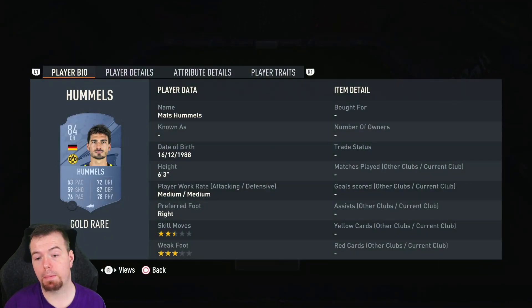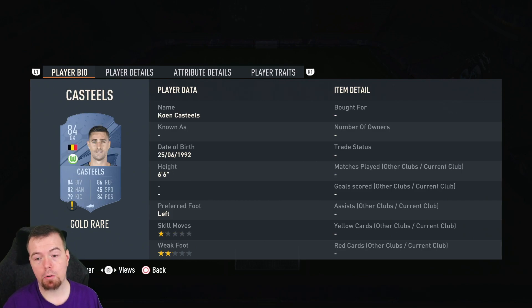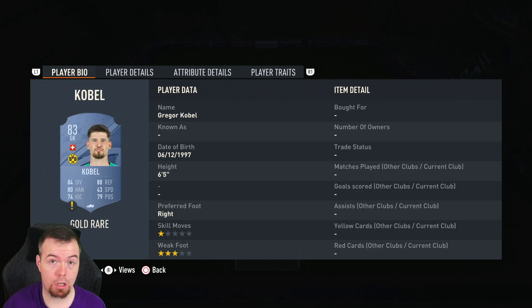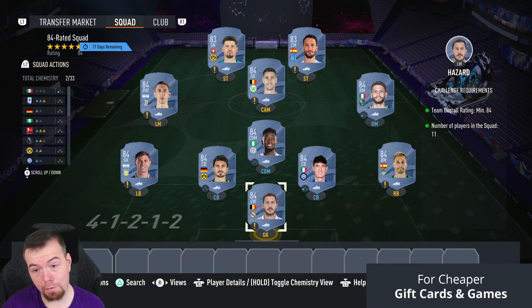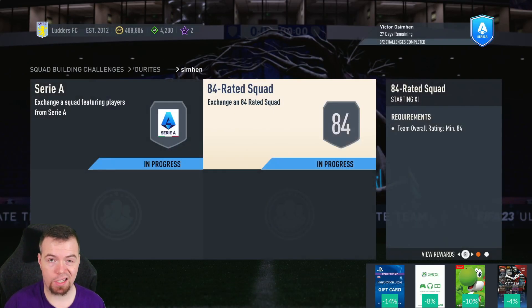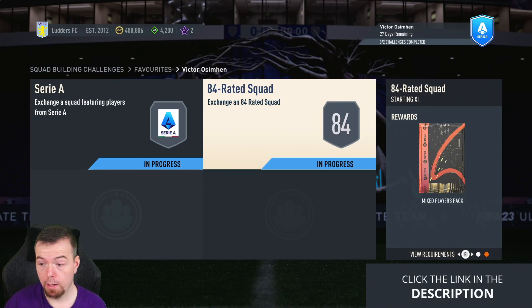The cheapest 84s are: Hazard, Canales, Bastoni, Hummels, Martinez, Berardi, Di Maria and Castilles — around 5k each at the moment. Hopefully they do come back down because they're still quite inflated. Then you've got Alberto and Kabul as two of your cheapest 83s, at 1.8k at the moment. An 84-rated team is normally under 40k — it's nowhere near that; it's closer to 50k. You're looking at 48.6k to do this SBC, which is cheaper because it was over 50k recently. The reward is a mixed players pack — a 10k pack — so the reward is terrible.